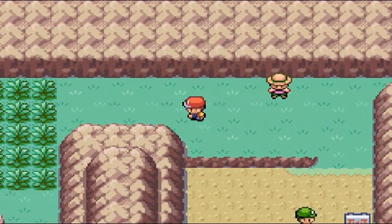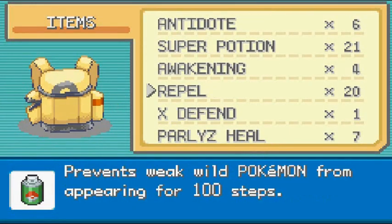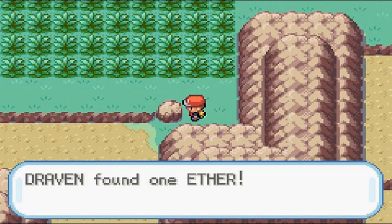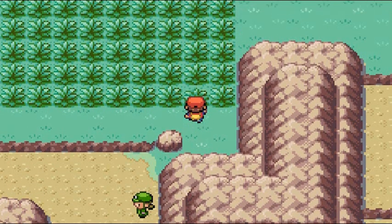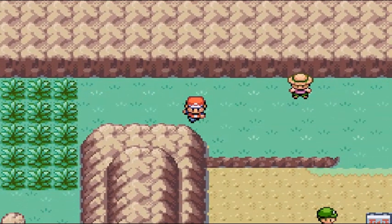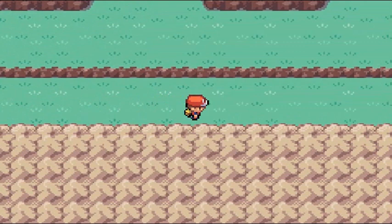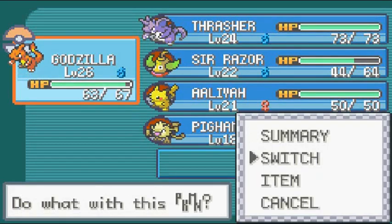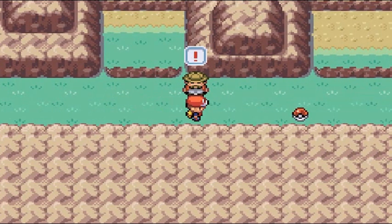Maybe if he would have had Butterfree that would have worked. Now here's one thing I keep forgetting — if you go to this rock you'll find an Ether. If you're looking for other Pokemon here, you can find Sandshrew and Spearow in Leaf Green, or Ekans and Rattata in Fire Red. Let's switch out to Pig Hammer — we are going to evolve you, I promise.